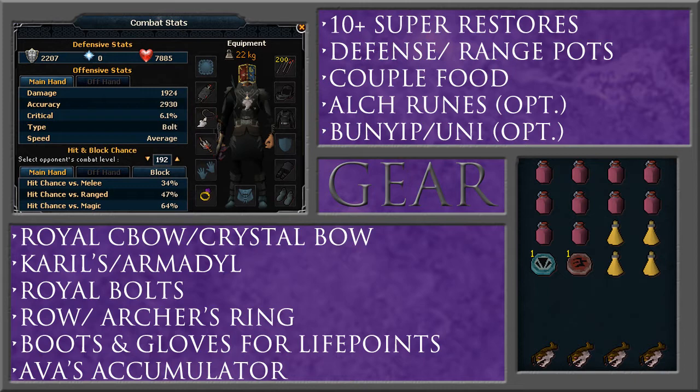For your equipment, I would highly recommend using the royal crossbow here. At minimum, I would use the crystal bow which is level 70. Anything lower than that and you're really going to be suffering with your DPS and accuracy. If you don't have Soul Split, I would recommend using Karil's. If you do have Soul Split, I recommend using Armadyl because you're going to be getting a lot faster kills with the damage boost. Use royal bolts if you're using the royal crossbow. Bring a ring of wealth for lucky drops, or else an archer's ring for critical hit chance. Boots and gloves for life points — you can bring Armadyl boots and gloves to increase your DPS even more. And then an Ava's accumulator for picking up bolts and a nice critical hit bonus.